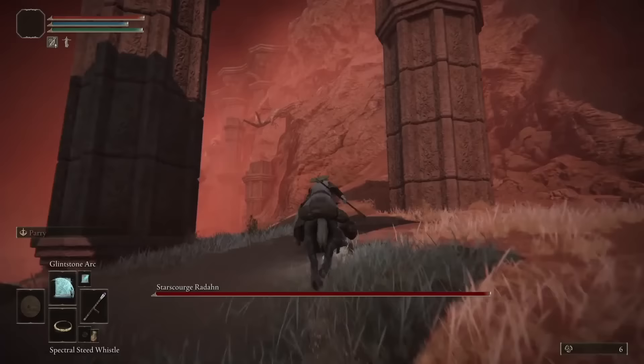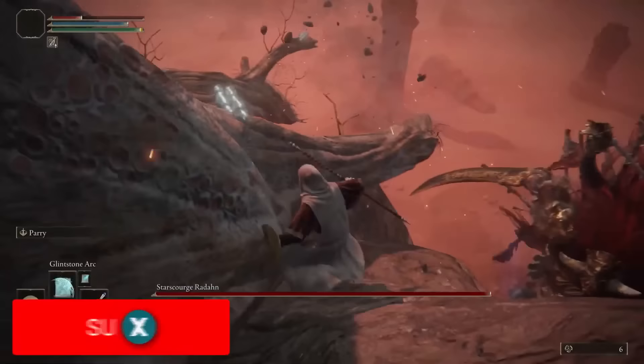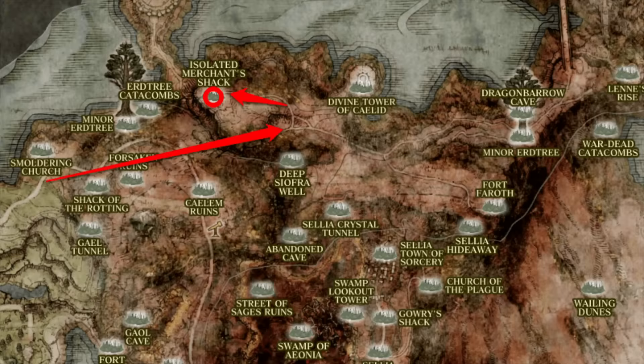You can cheese Radahn by getting his attention and climbing up to a certain spot. He will try to follow and then slip off and die. If you want to know the specifics, the video will be in the comments and description.